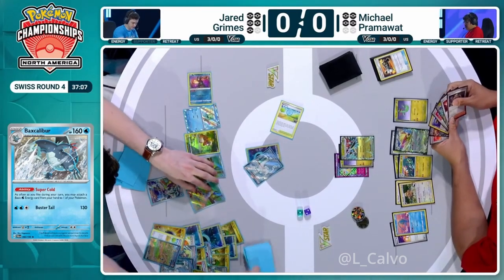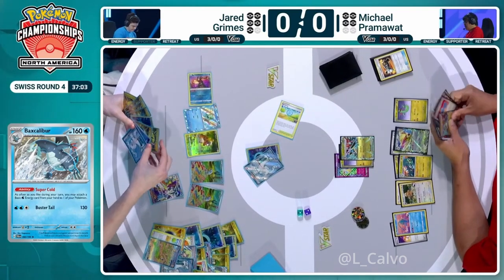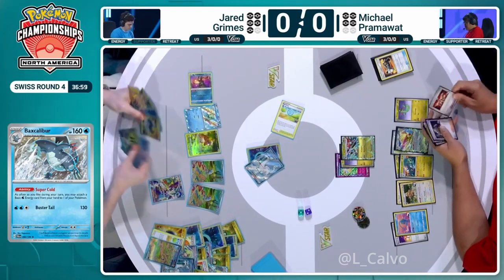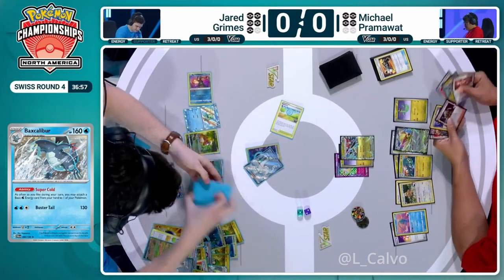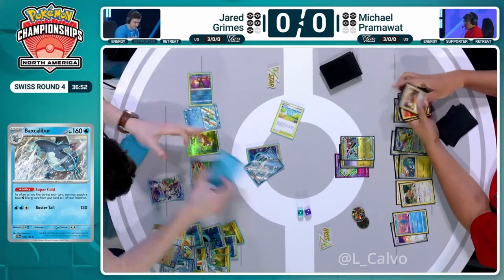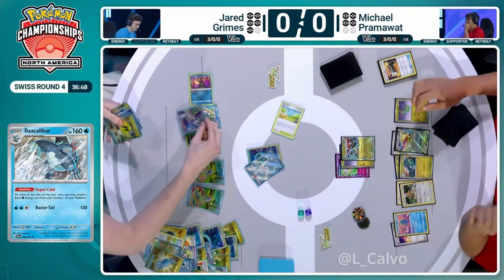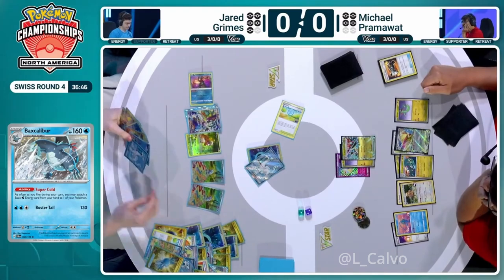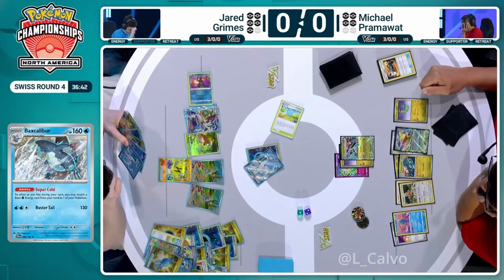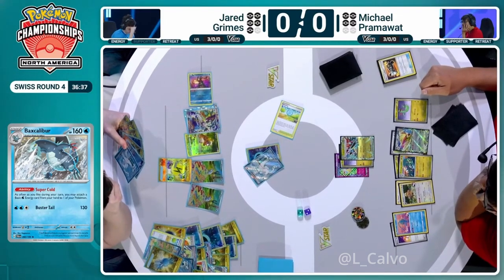Do we not have the KO established? Are we still looking for Water Energy? There is Superior Energy Retrieval in hand — a ton of Superior in hand — and there's free Energy in the discard. Are we spending Superiors to gain more cards in hand, then Ultra Ball the Energy back into the discard pile? Are we having to finangle this in a wonky way here? There's the Candy into Baxcalibur. I've just got three Superior Energy in hand — there's a lot of cards. Jared is going to be at six cards in hand this turn to get going. Getting down to a low hand and using Bibarel can be an advantage.